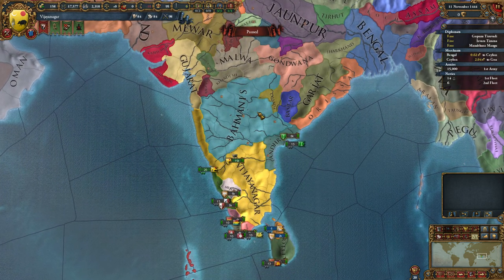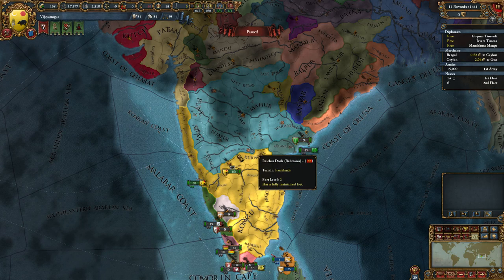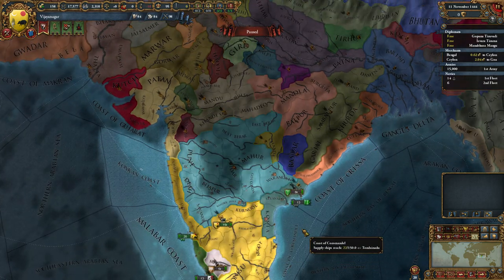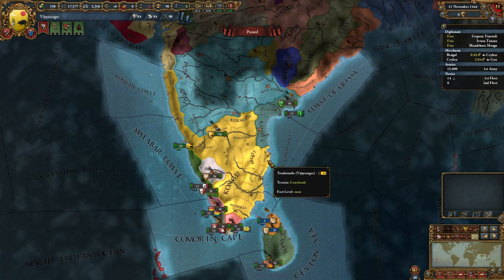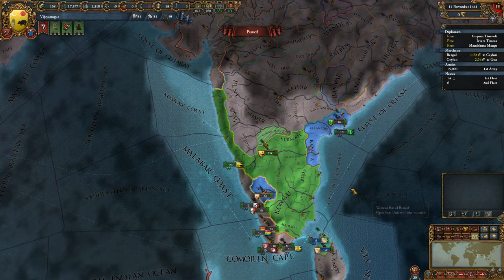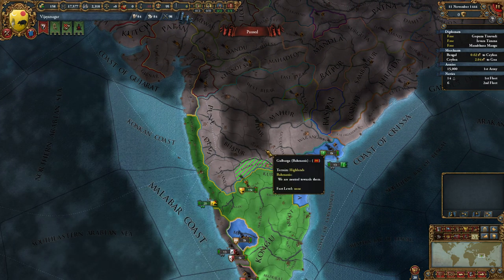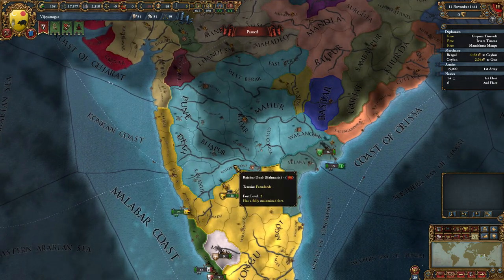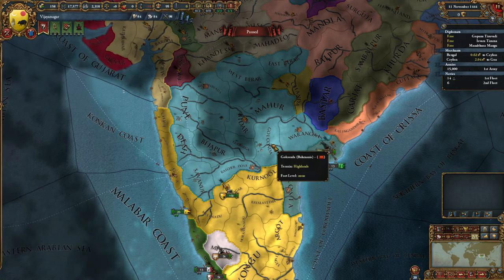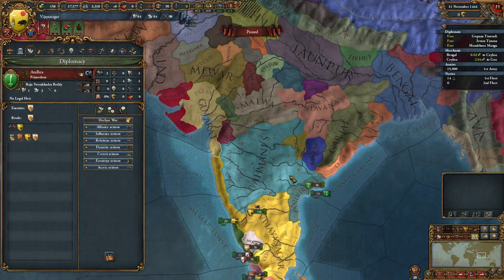They have a decent amount of force limits, so that will allow them to expand quite fast. Your first step into expansion is Bahmani — you outnumber them by one troop and you'll have some allies which might help you fight against Bahmani. You have a core on Raju Doab. My recommendation is to simply take Raju Doab from them and feed lands to Andraha, then break the alliance with Andraha and fabricate claims to take those lands from Andraha.